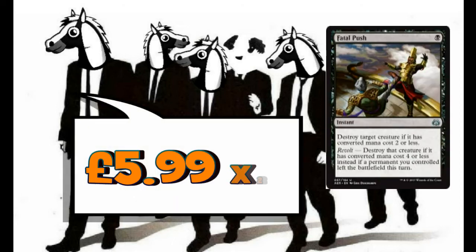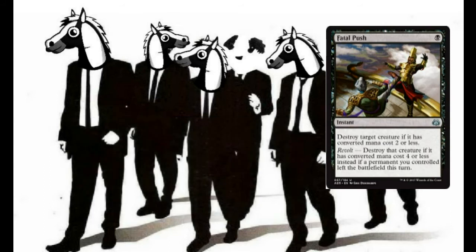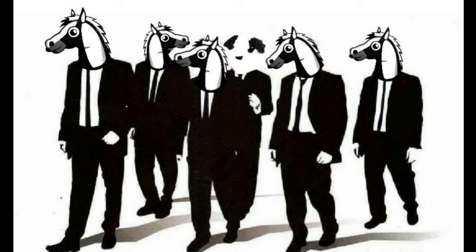Another one-drop is Fatal Push — we're playing 2 copies. If you don't have these, you could use Walk the Plank for non-merfolk strategies. Fatal Push destroys a target creature if it has a converted mana cost of 2 or less. But with the Revolt trigger — possibly our cats died — we could destroy something with a mana cost of 4 or less because a permanent left the battlefield this turn. Very cheap spell, brilliant, and we can gain life from it also.